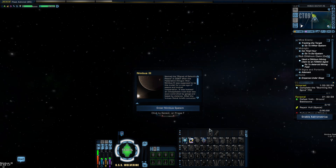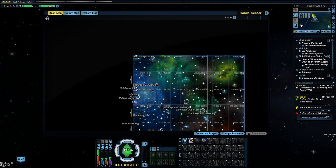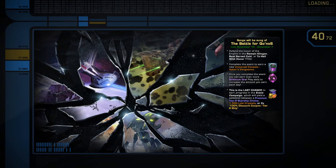Hello everyone, my name is Winters and welcome back to another episode of Winters Guide to Personal Endeavors. In this episode we are going to do the Hard Endeavor: Defeat Gorn on Nimbus. As always, we have traveled to the destination which is Nimbus 3, located in the upper left-hand corner of the Beta Quadrant. So let's jump into the system.